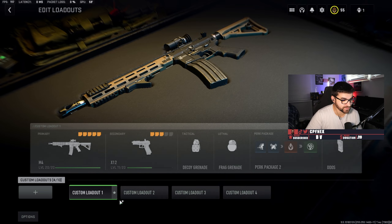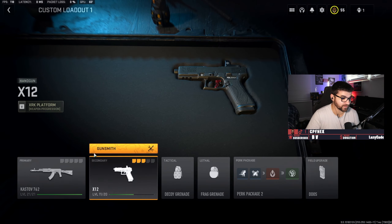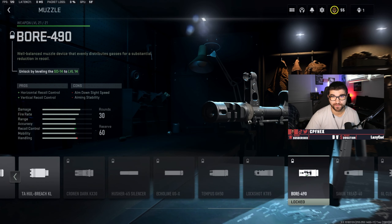The next AR, and in my opinion going to be the best, is the Kastov 762. This is basically like the A-Max and the AK-47 had a baby. For this gun, it's going to be the same deal — the Ecoline GSX, which you need to get the Attack via level 16. Or if you want vertical and horizontal recoil control, go with the Bore 490.